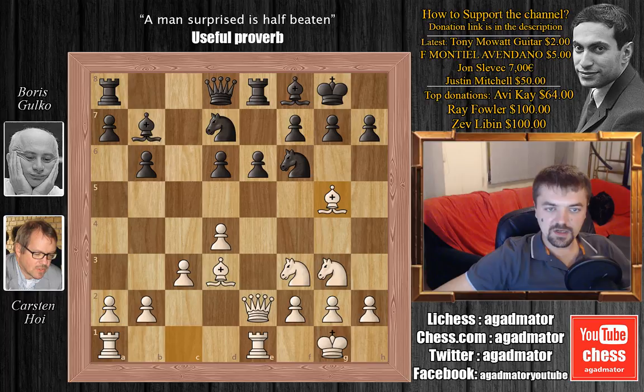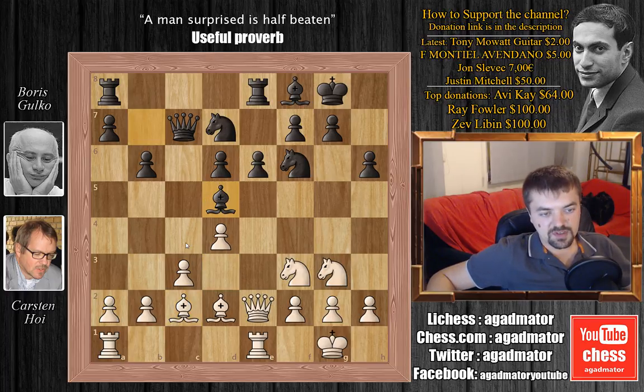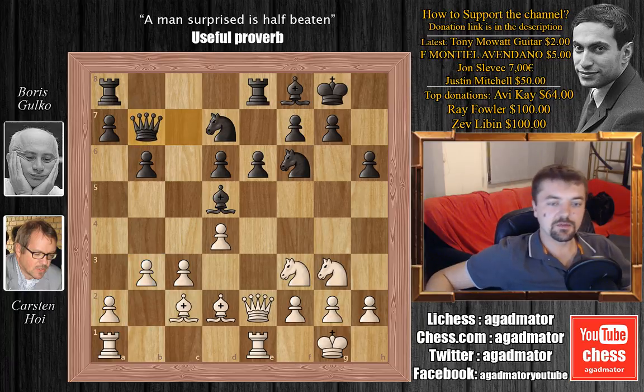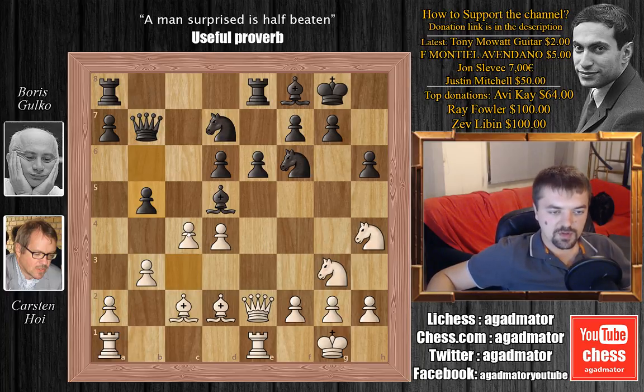Bishop to g5, h6, forcing white to show his intentions with the bishop. Bishop goes back to d2, and now queen to c7. We have bishop to c2, bishop to d5, with ideas of bishop to c4 maybe, or if the rook moves, maybe even capturing on a2. But we have b3, not allowing that, and now queen to b7, with ideas of capturing the knight on f3. We have knight to h4, avoiding this, and now b5 — black doesn't want to allow white to go for c4.